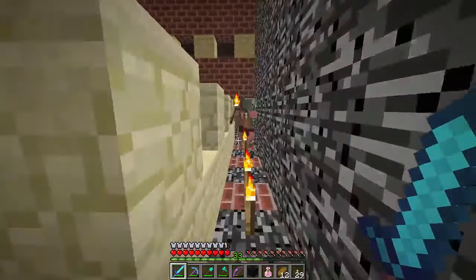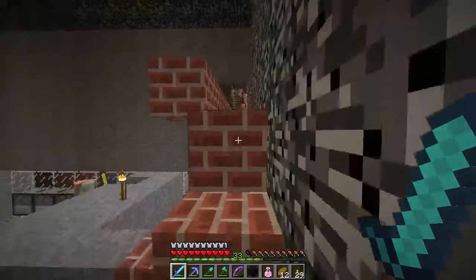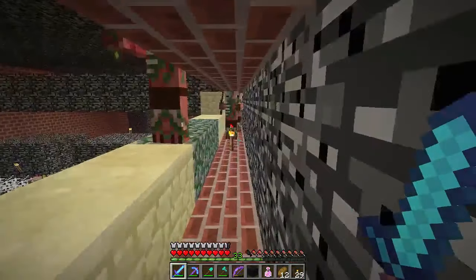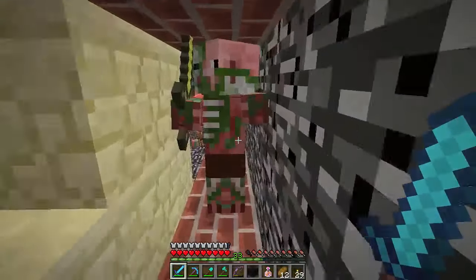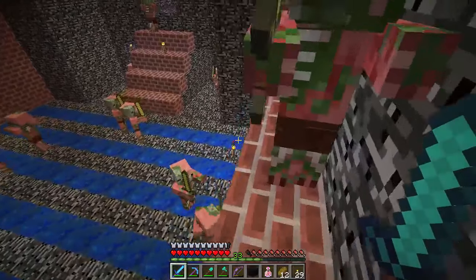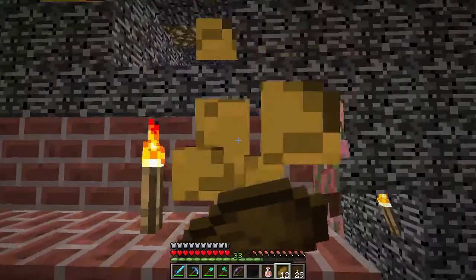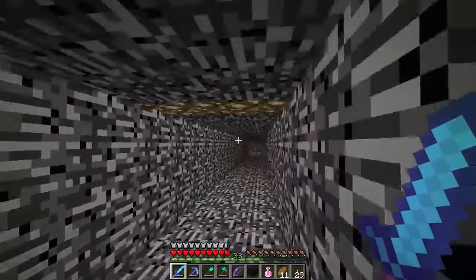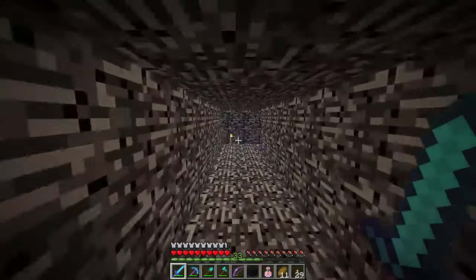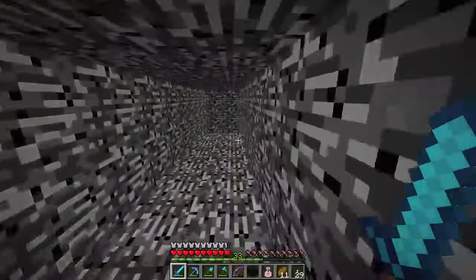This is another room that is a little bit dangerous, and it's not this part, but it's the second part, because ghasts can spawn in here. But it doesn't look like there's one, so we should be fine. Just gotta deal with all the pigmen — it's really annoying because I can't see past them. So we're almost to the Fluffy Bunnies of Joy, and then we have to just make our way across the nether. And that'll be that.